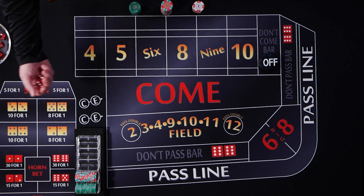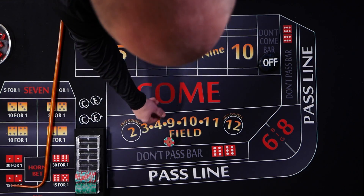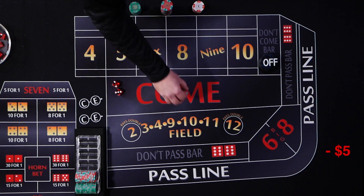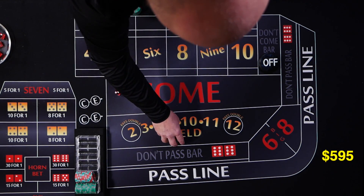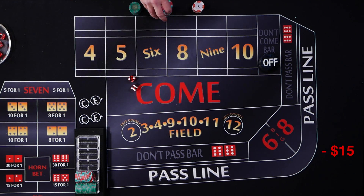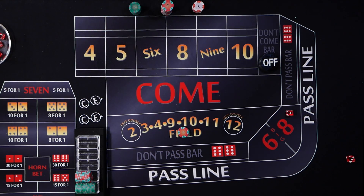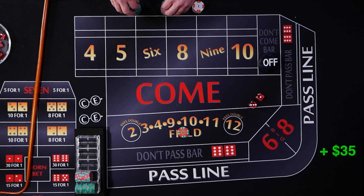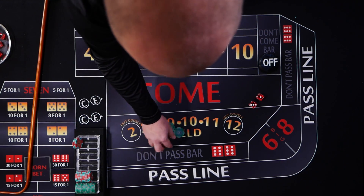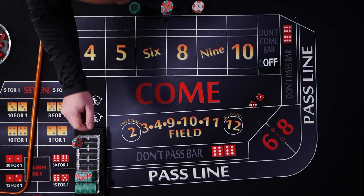Four — that's a field number, not a non-field. There's a seven — that's our non-field number, so we start our progression at $5 and look for a field number. Okay, it's a five — that's a loss. We follow that up with double and add a unit: $15. And there's an eight — another field loss. Double and add a unit gives us a $35 bet. And there's the four — we win $35. That's level three, so that's a $15 profit. We put the profit up and put our bankroll back.